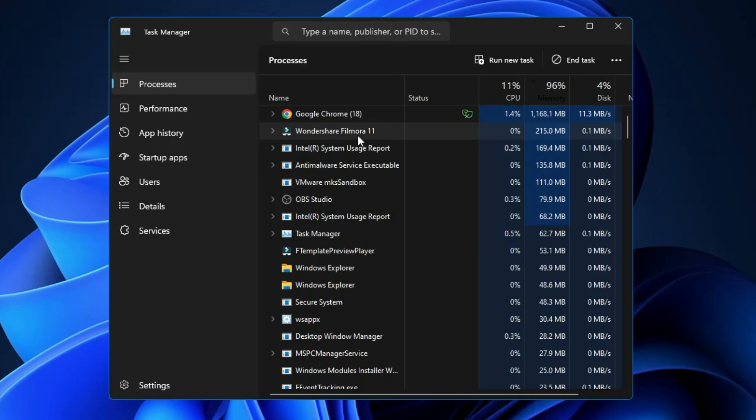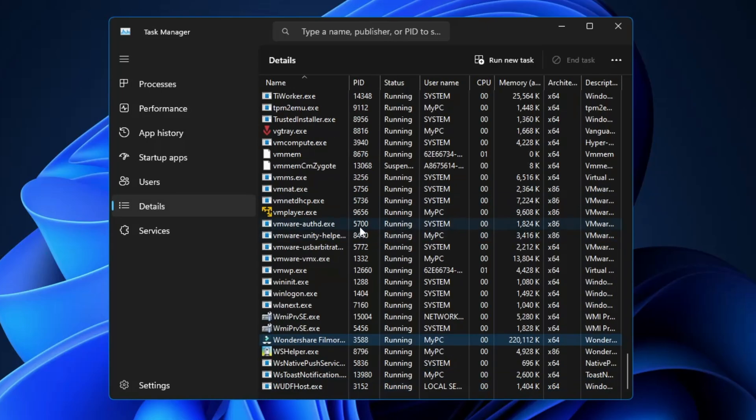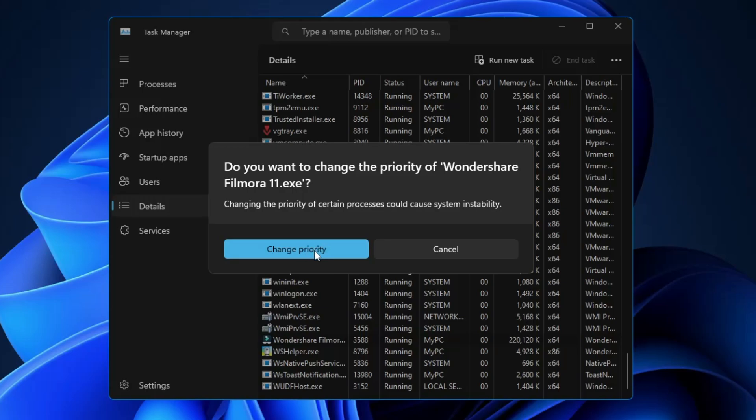For example, if I want to change the priority for Wondershare Filmora, a video editing software, I right-click on it, go to Details, find the Wondershare Filmora.exe file, right-click on it, go to Set Priority, and change it from Normal to High or Real Time.